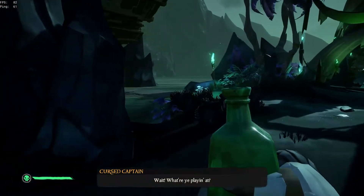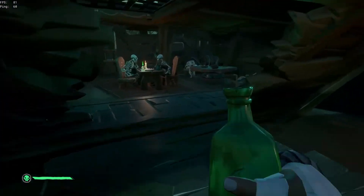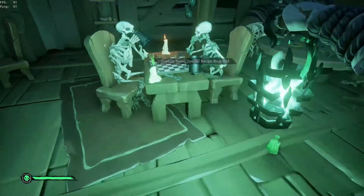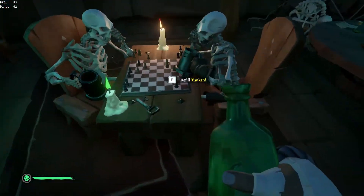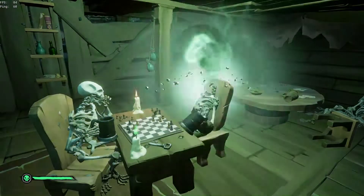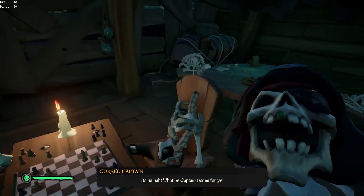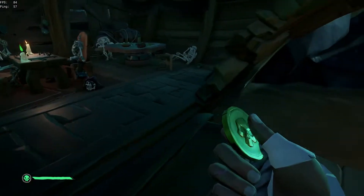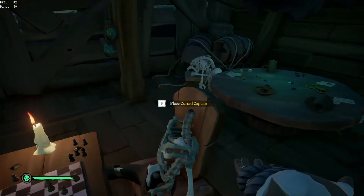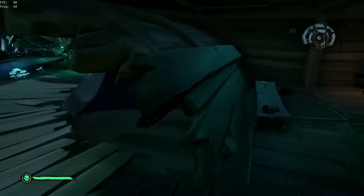Grab the bottle and head back to the skeletons playing chess. When you get there, light the white candle with your lantern. Then fill up the skeleton on the right's tankard. After his head explodes, go back and bring the captain's head over here. He'll tell you that you'll need to buy into this game of chess. You'll need to go back and grab that medallion and use it to buy in. Then you can place the cursed captain's head on the skeleton on the right. Let that game play out and you'll be able to pick up the ship key from the table.